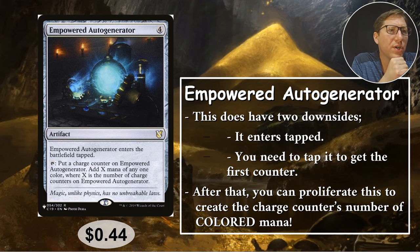Number four: Empowered Auto Generator. Four mana for this artifact — it enters the battlefield tapped and does not have a charge counter when it comes in, so two downsides already. But you tap it and put a charge counter on it, then add X mana of any one color where X is the number of charge counters on Empowered Auto Generator. So this is going to keep making more and more mana every single turn. Every time you proliferate, it makes an extra mana. Once you get that charge counter going, it takes off very quickly. 44 cents, and it makes colored mana. If you have this and Astral Cornucopia, you're probably set for mana for the game.